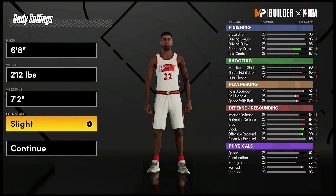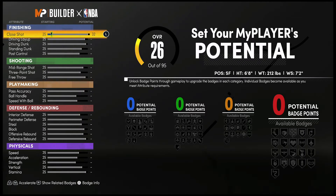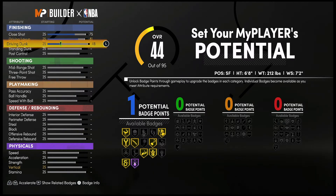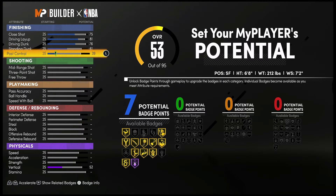Body shape doesn't really matter — he was kind of frail so I'm going with slight. For the attributes, bring your close shot up to a 75, driving layup up to an 81, driving dunk up to a 76, standing dunk up to a 61, and post control up to an 83. That's going to give you 10 finishing badges.